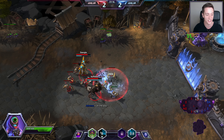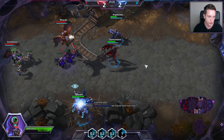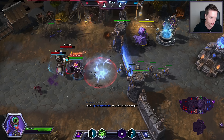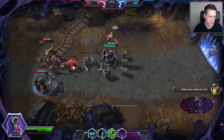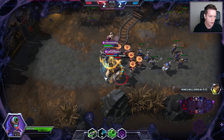On top of that I have these mine things that I can put down. The mines are obviously very useful — they basically explode if someone walks onto them. And there's a big chance that people will walk onto them. But most of the time you just have them mainly for vision.